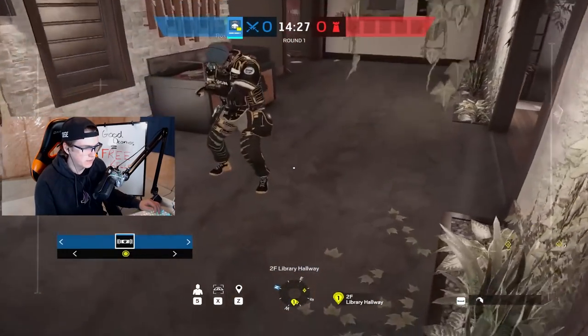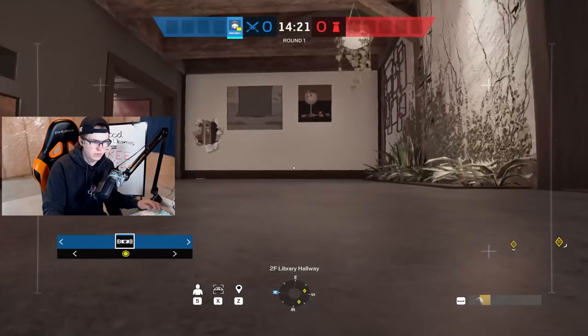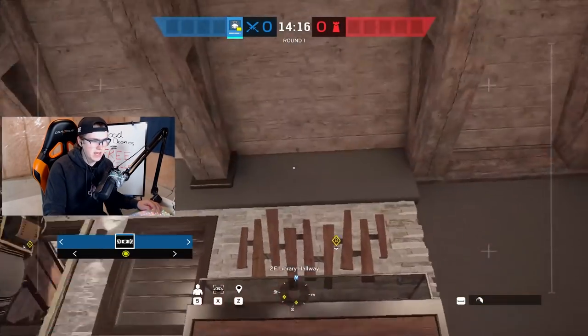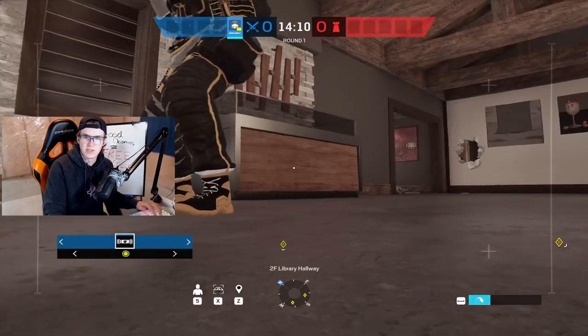If you guys didn't know, changing the angle you're looking at affects how you jump the drone. If you're looking straight, the drone will jump not very high. If you look straight up, it will jump literally straight up. So based on the angle of where you're aiming, the drone will jump higher or further, as you can tell.